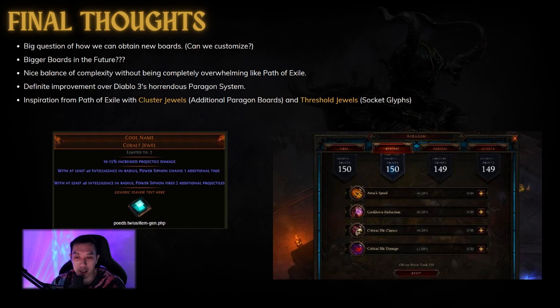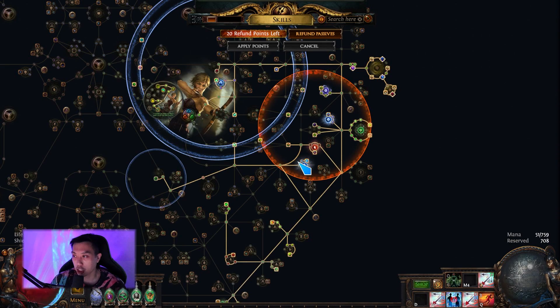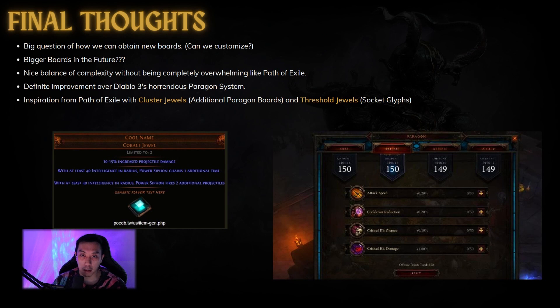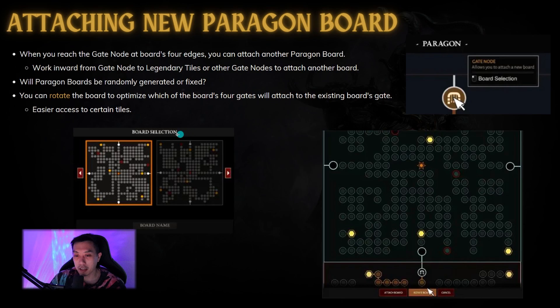Overall, one of the biggest questions is how we obtain these new boards and whether they're preset. It's very possible that every season Blizzard will slightly change up the boards, kind of like Path of Exile's passive skill tree being tweaked. Can we actually customize the board? In PoE you can customize cluster jewels, so I kind of think of those as like attaching a Paragon board you can customize. And will there be bigger boards in the future? At 19 by 19, it doesn't look like there's that much choice, especially if you're just beelining to the gate node to attach as many boards as possible.